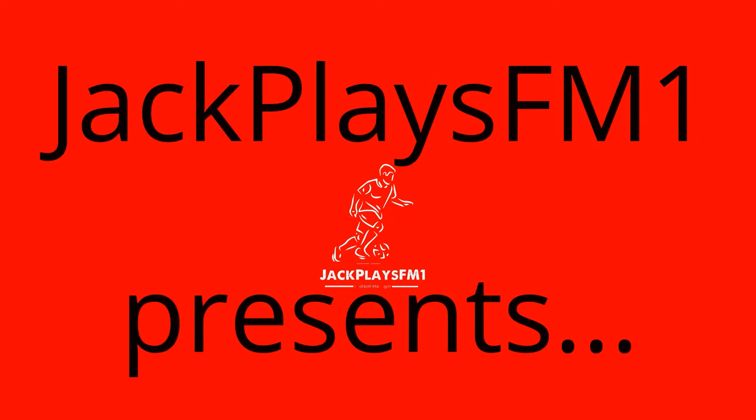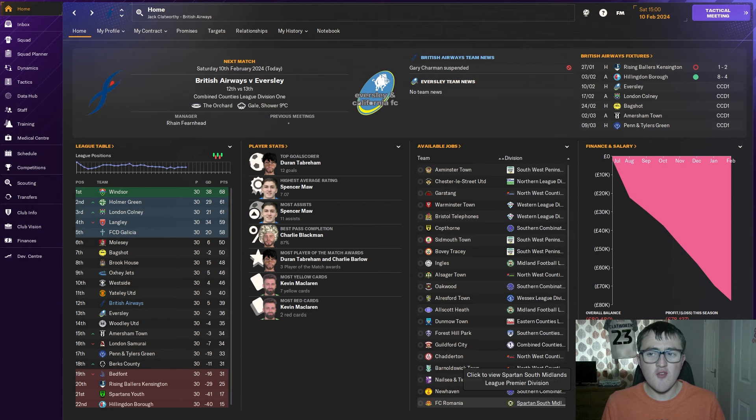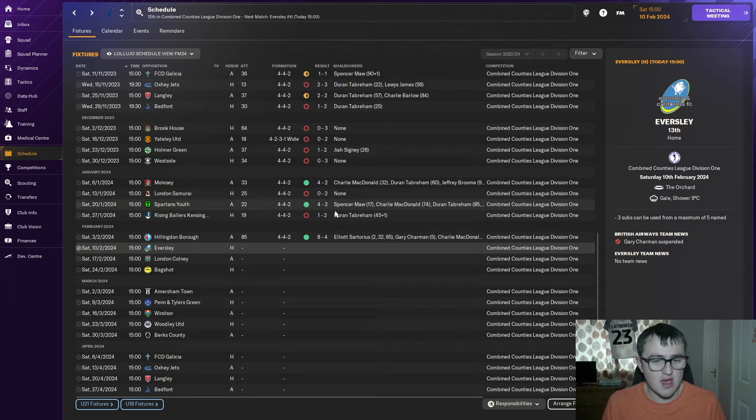After a slight tactical change, we have finally started winning games again. Welcome to part five of Flight to the Prem with British Airways. In today's episode we've got two matches — one against Eversea at home, then an away fixture against London Colony, which is how I think you pronounce it.